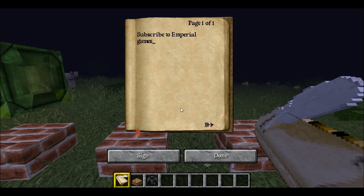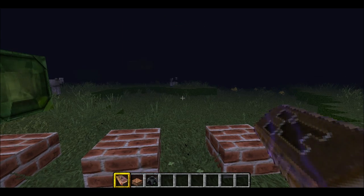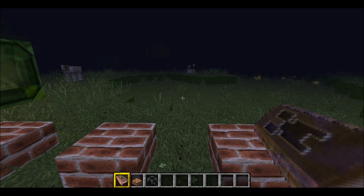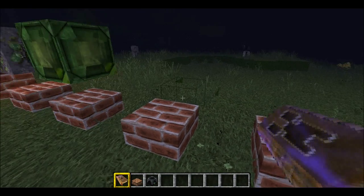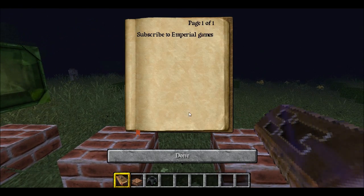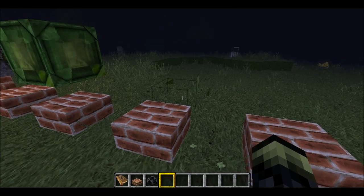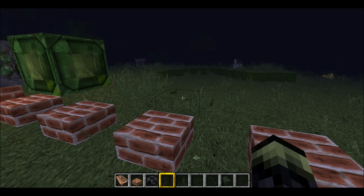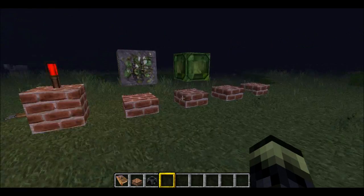You can write up to 50 pages in the Book and Quill, then sign it and close it — it becomes a Written Book. This will be really helpful on servers. You can set it up so players start with this book or find it in an ender chest. It's one of those features I personally don't have much need for, but server operators will definitely find it useful.